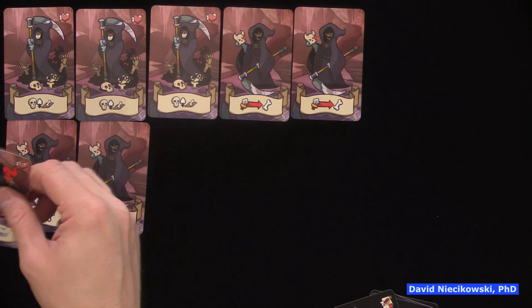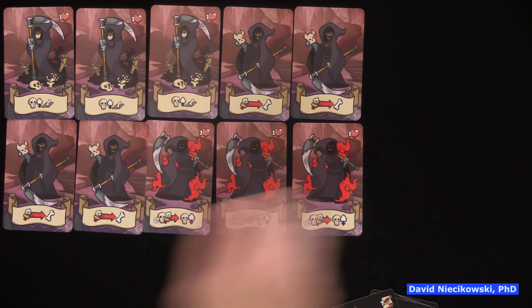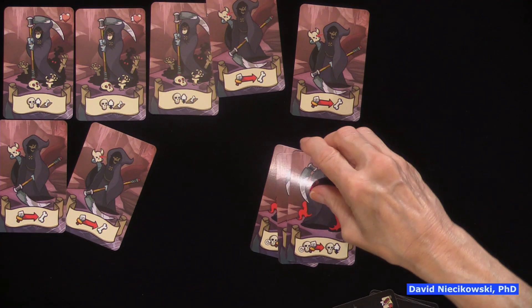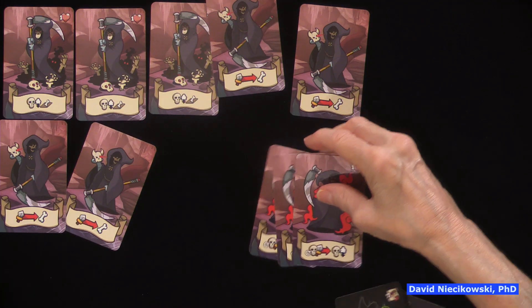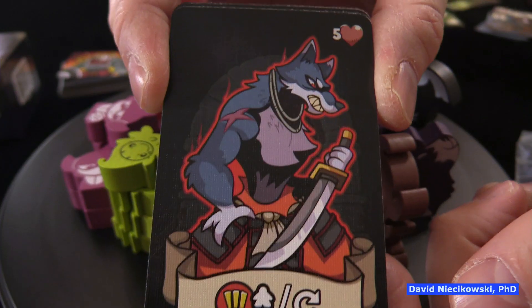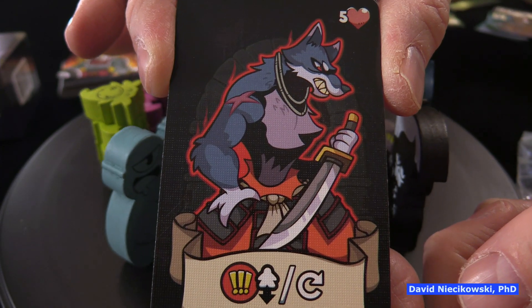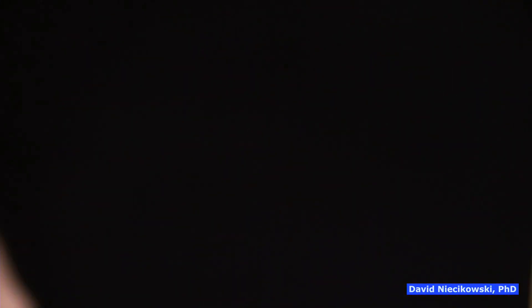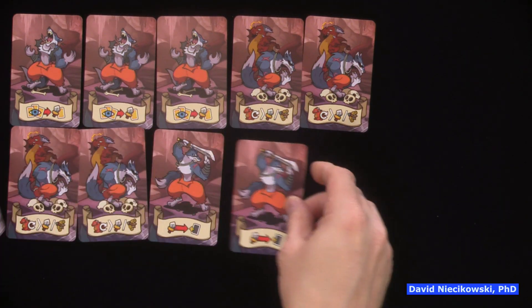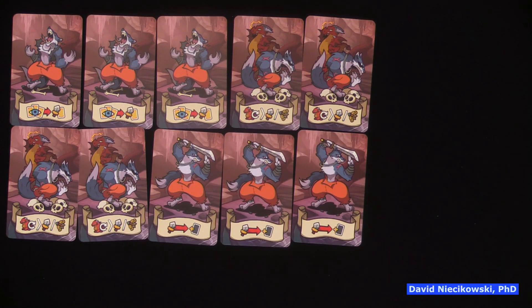He's got a new skull symbol there. He doesn't have as many cards — I guess that's how many there are. Here is the werewolf: five health, nothing really special, and he comes up where you have the exclamation mark, probably tied to the scenario. He's got more of a search mechanic, and there's only one of him.